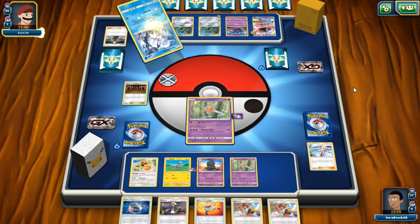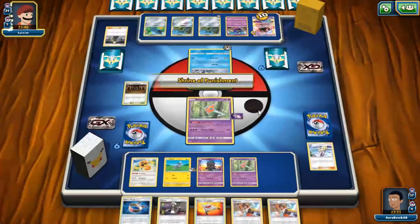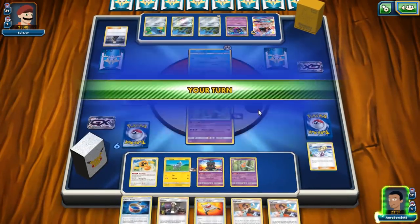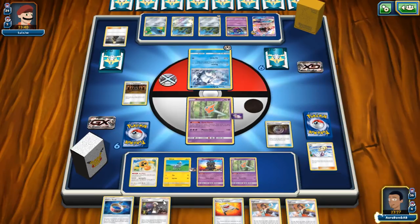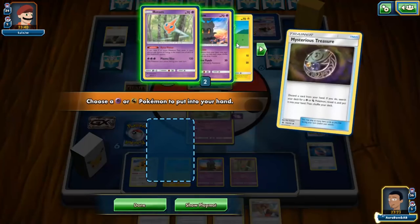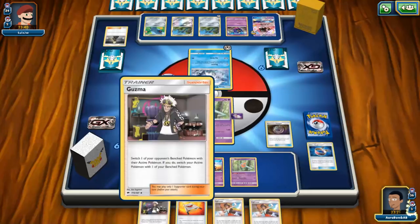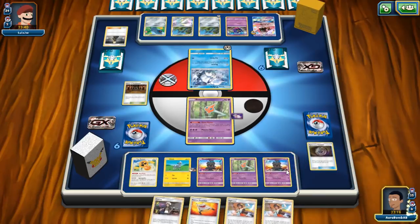I might have to discard my whole hand. I need to find Marshadow this turn, which is just annoying. That gives us Marshadow at least. I have to be careful with how many Choice Bands I discard since I'll need them for Heat Rotom. Marshadow is super important here. Hopefully we can get enough tools in the discard pile and find Sub-Strike too — that'd be handy.